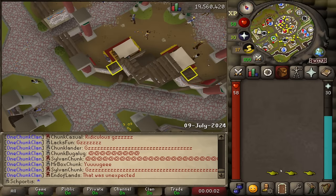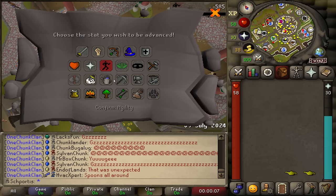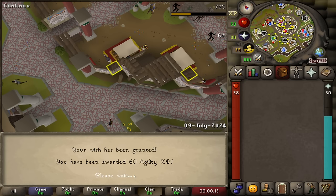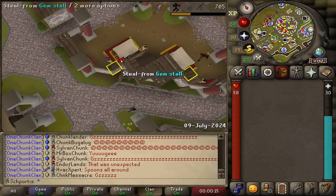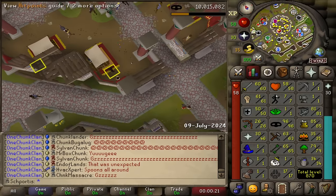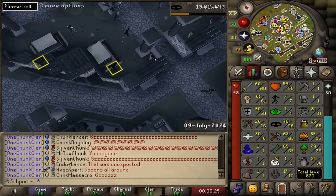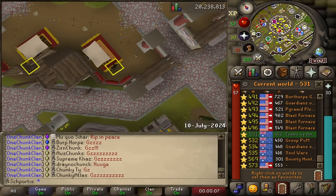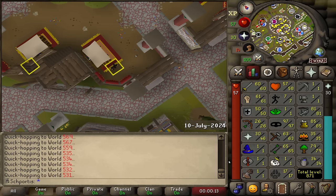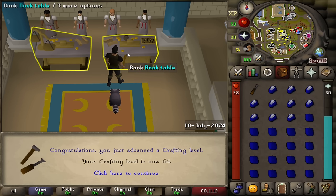I've decided after talking it through with a couple of people that I'm just going to suck it up - if we get a shortcut grind, it is what it is, and we're just going to keep lamping agility. That gets us to level seven. We're at 96, still 32% through 96, but we've certainly got a long way to go. I missed it again - 64 crafting, 97 thieving.